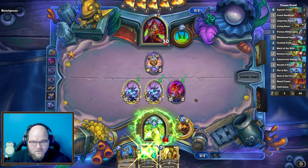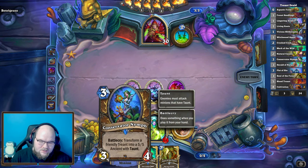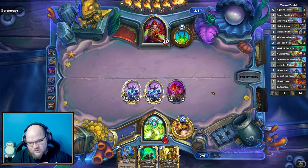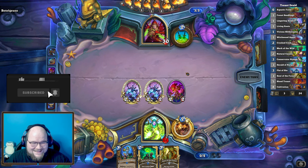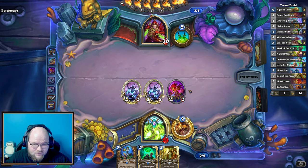Here I can actually play three treants, coin, and deal two damage with Living Roots. Next turn I can hit with all three and then transform a treant into a 5/5 with taunt. On turn three having all that on board - the 3/4 for three mana is already pretty good, and then turning these into 5/5s is fantastic. Soul of the Forest is also pretty good once I have four or five minions on board.